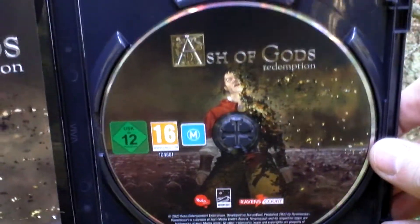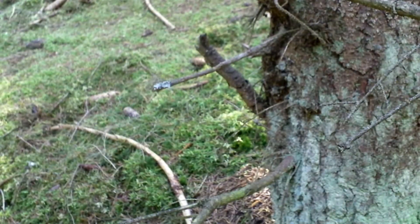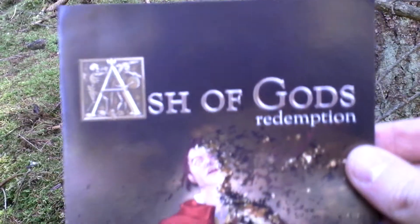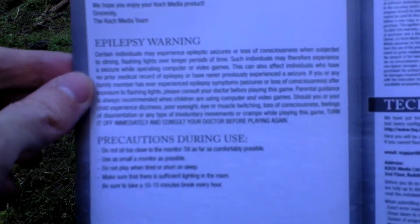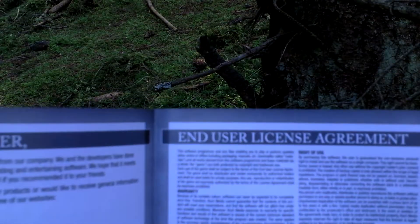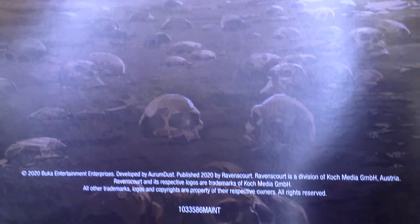If I open the DVD case inside, first of all there is the game itself on a DVD, and then there is just a leaflet with some info — a policy warning and license agreement, technical support, and on the back side of this leaflet there is an activation code for Steam.